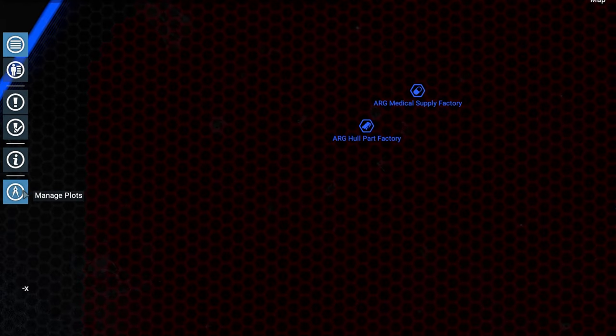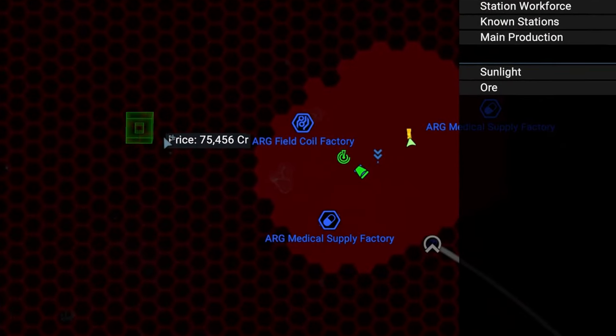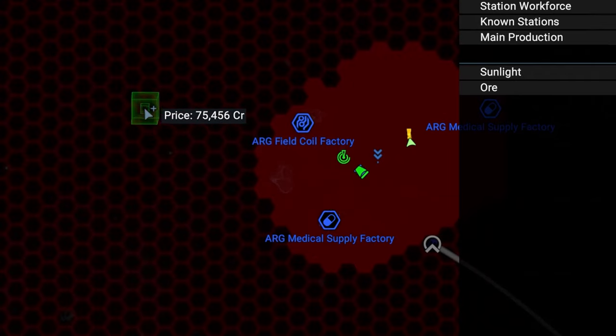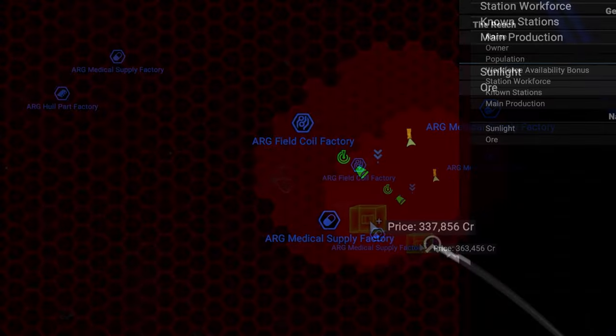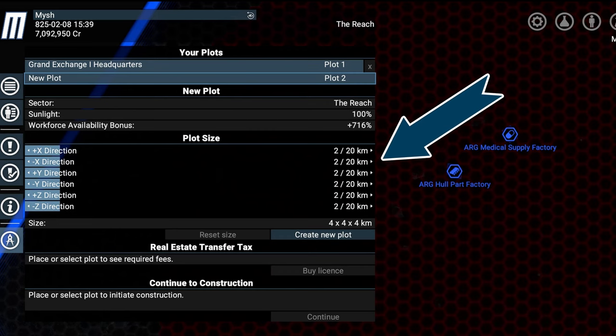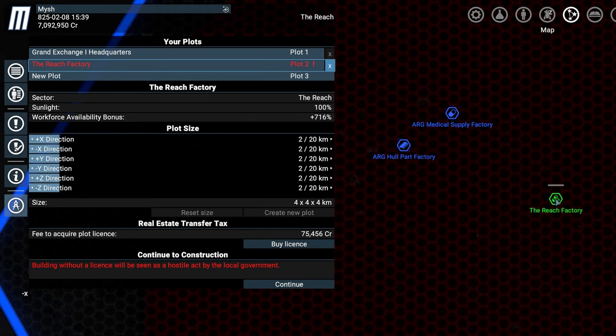To do this, click on the plot tool on the left and select where you want to put your station. The closer you are to critical infrastructure like gates and highways, the pricier the plot becomes, as you can see. Our desired plot is further away though, so we get the cheapest price. Standard plot size is enough for now — you can always extend the plot later on. Don't forget to pay for it or you'll be targeted by system security.